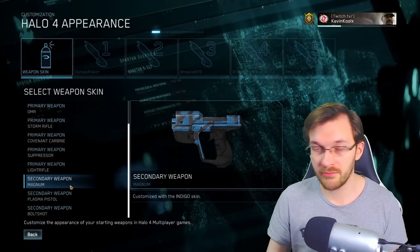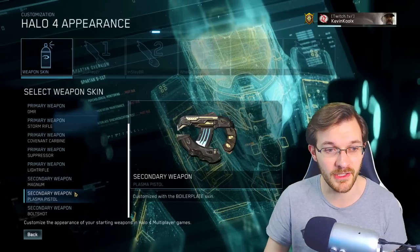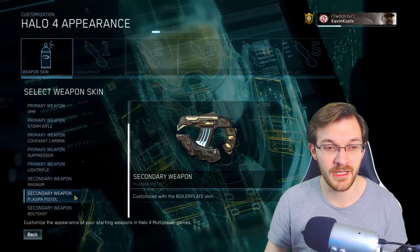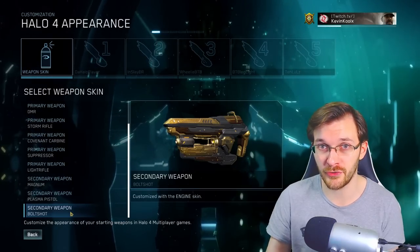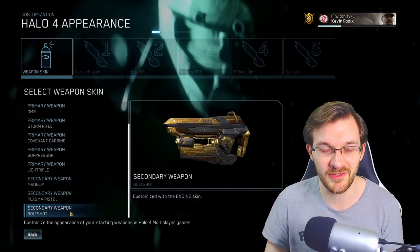For secondary weapons, you have the magnum — pretty good to spam fire for close range if you need to swap quickly. The plasma pistol's tracking isn't that great; it's more for vehicles and things like that in BTB modes. And the bolt shot is still pretty fun for your 4v4 modes or close range engagements — it's basically a pocket shotgun, kind of OP, but still pretty fun to use.